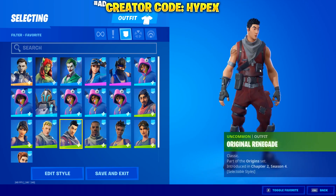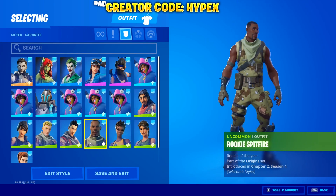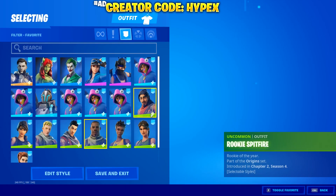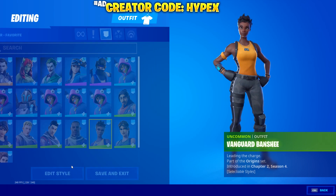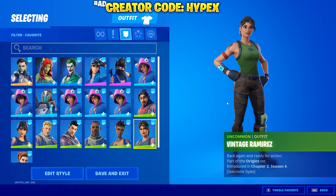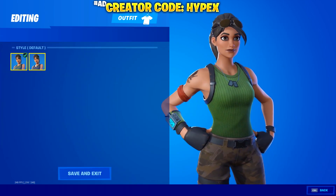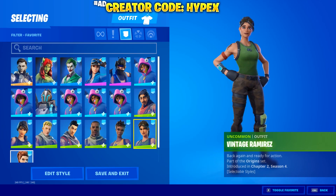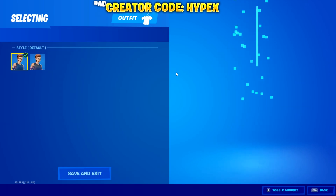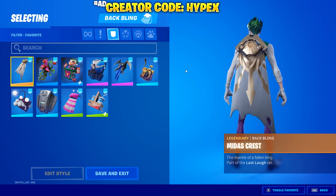That just brings back so many memories, because these are the skins that when you first got into Fortnite you would use. In Chapter 1 Season 1 you would even get these random colors on your skin — look at that, default skin with orange. That's insane. You've also got Ramirez — I think this one has a black style. All the colors for the default skins were different back in the day, which actually made them look very, very cool. So those are all the skins for this new season.